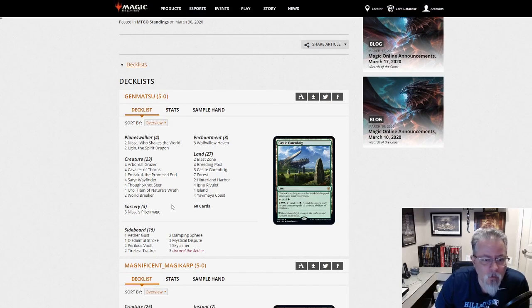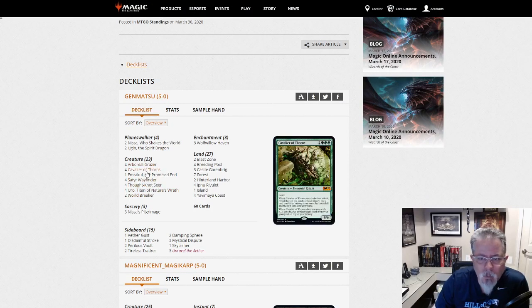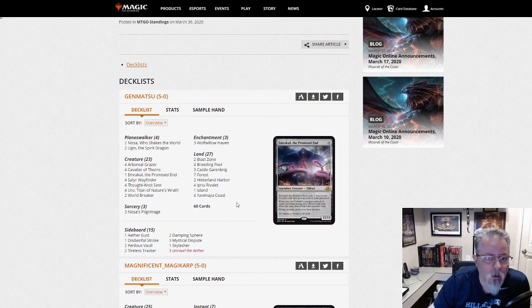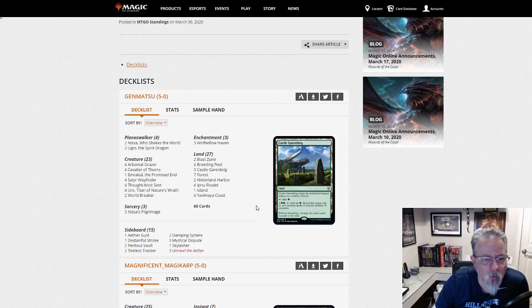First off, we have a Simic Stompy deck, and it's only Simic it looks like for Uro, which is a good thing to splash for. Definitely a Stompy-ish deck. Not really Ramp per se — it's Stompy, trying to get up to casting Emrakuls with the help of Nyssa and a few other ways to go about it. So if you like casting big stuff, take a look at this. Genmatsu, nice list.